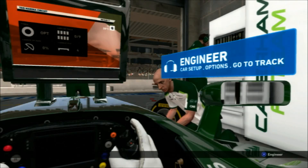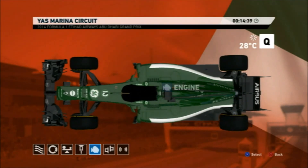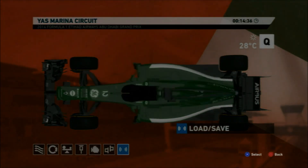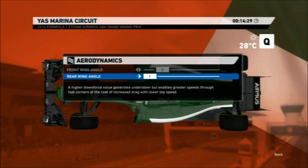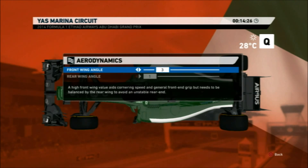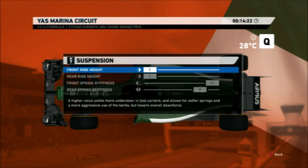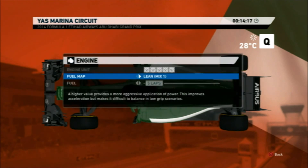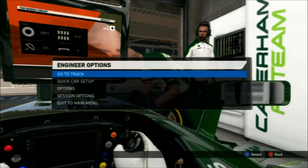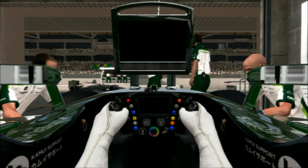Alright guys, here we are for round 13 of season 2 of the SRL F1 racing league championship in Abu Dhabi. We're featuring the highlights from my POV from qualifying for the Abu Dhabi Grand Prix. The setup I went with was 3-1 aero, quite low for this track, but I found you could really gain a lot of time, especially on the long straight in the second sector.